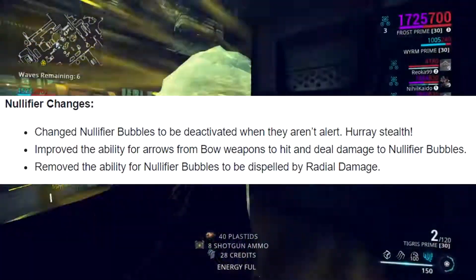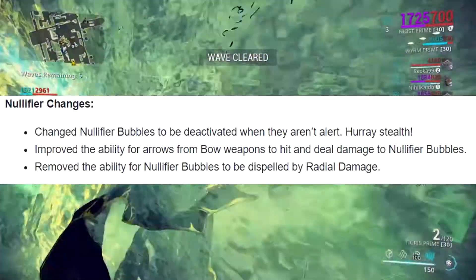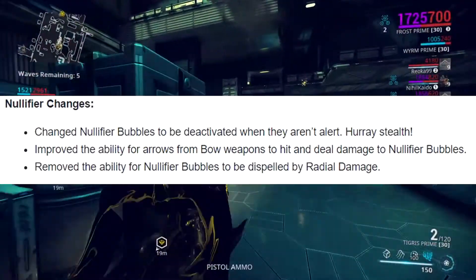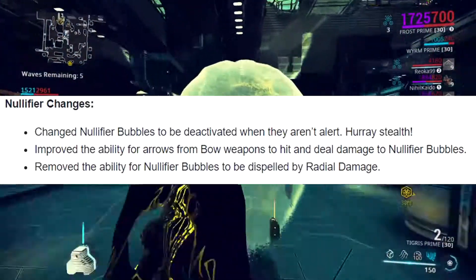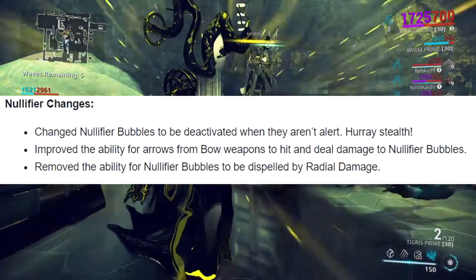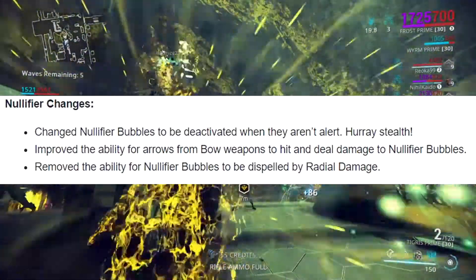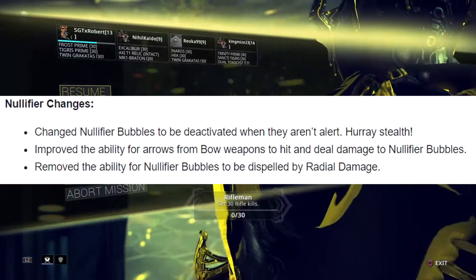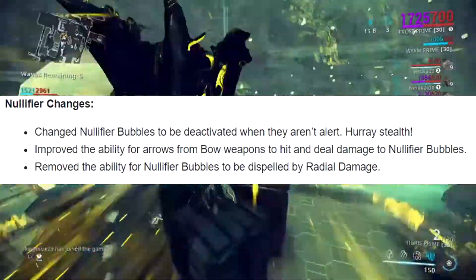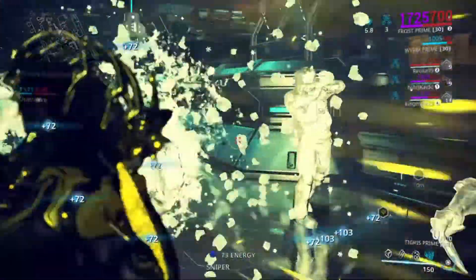They also removed the ability for nullifier bubbles to be dispelled by radial damage. I'm not totally sure what that means — it could be about spin/slide attacks or radiation damage. If it's just radiation damage affected, that's fine since it's not commonly used, but if it removes slide attacks as a method, that's more impactful since that's a common way to deal with them.